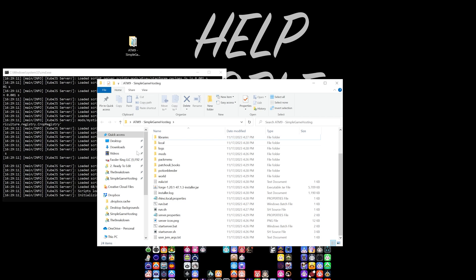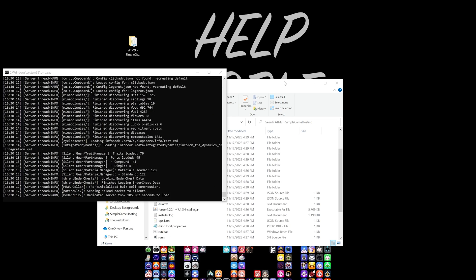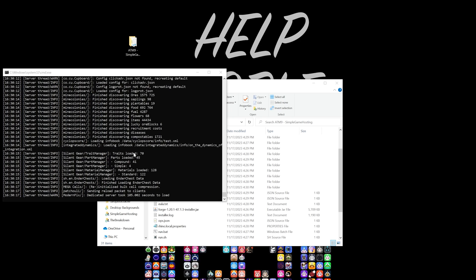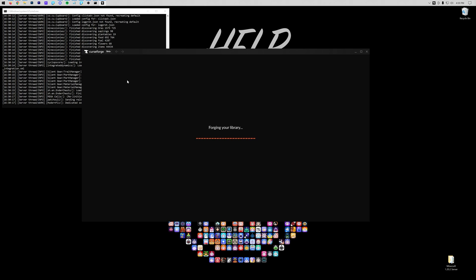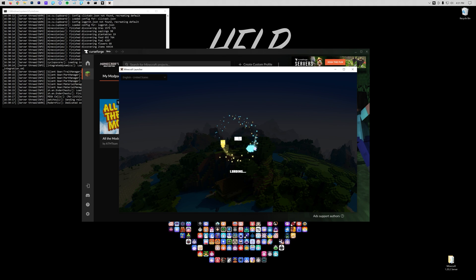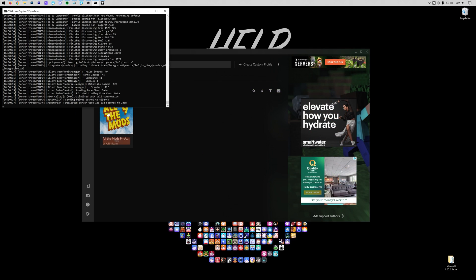The server is now starting. When the server is done, you're looking for the message: 'Dedicated server took this amount of time to load.' At this point, you're the only person that can join this server. Go ahead and join it — make sure you can play on the server, because if you can't play while running All The Mods 9, you can't host it for friends either, since more friends joining will cause more lag and stress on your computer.